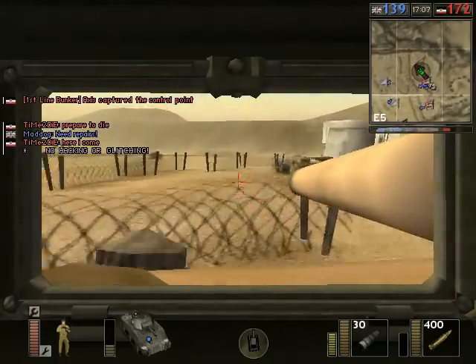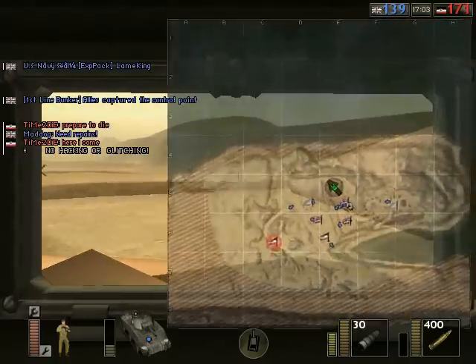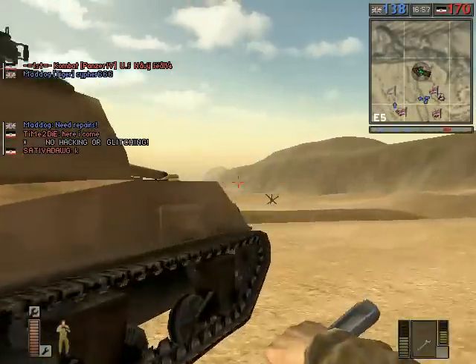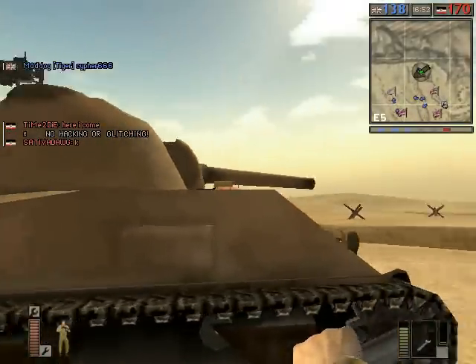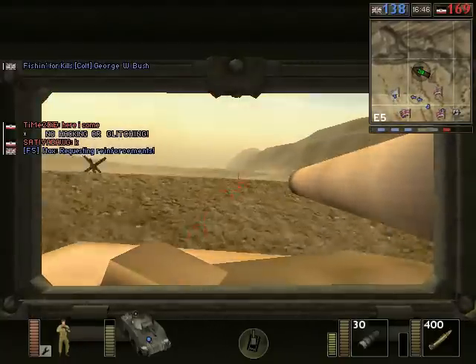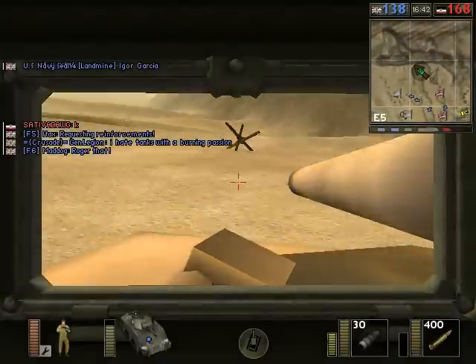Time to Die has just told me that I'm on notice — that my days are numbered. I thought I'd killed them more times than usual. But I guess that's a good opportunity to talk about suicide attacks in Battlefield 1942 more generally. If you really want to take someone out and you don't care about strategy, your team, or your own life, you usually should be able to do it.